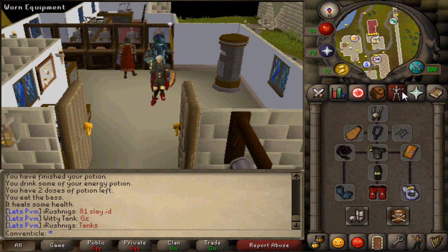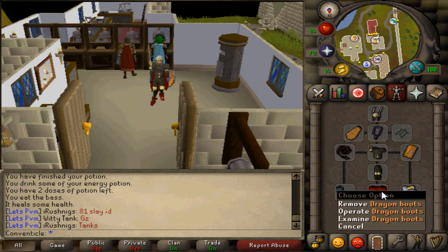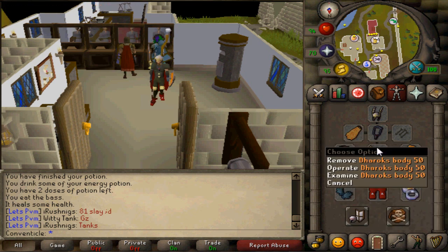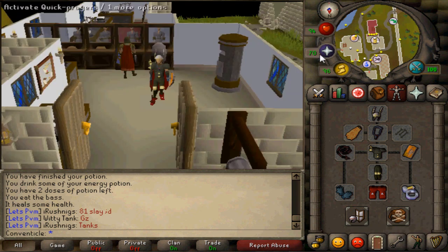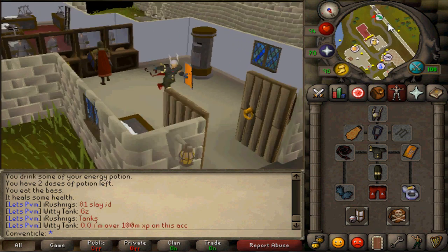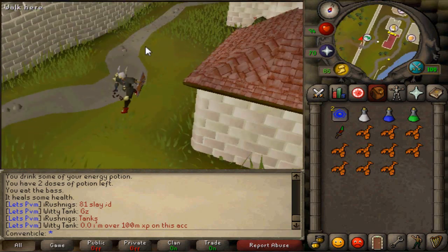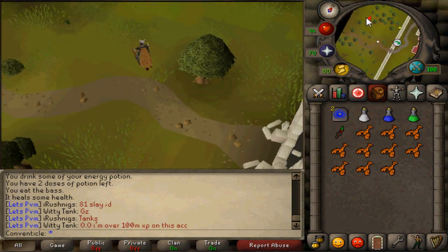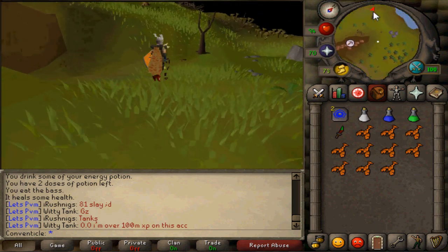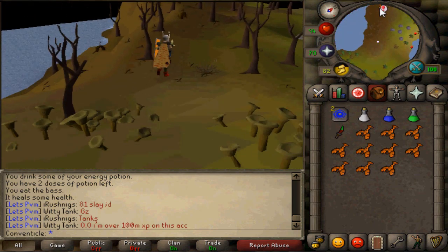Now for the blue dragons: for my gear setup you can bring your best gear that you have because you won't have to worry about dying. Here's my inventory setup — I have a way to teleport back to the Falador bank, a potion setup, a special attack weapon, and about 10 lobsters. That's pretty much it for my gear setup. Now we're going to be looking at our path to getting there. As you can see, I am using a shortcut that requires 70 agility.